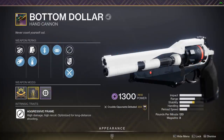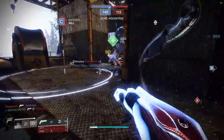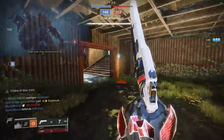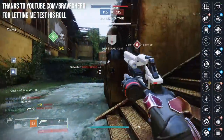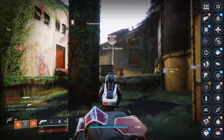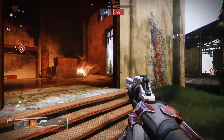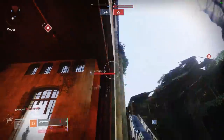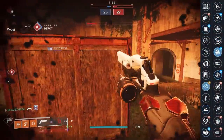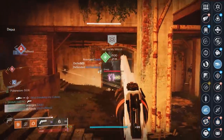Bottom Dollar is a new legendary 120rpm hand cannon in the energy slot brought to us in the Season of the Chosen — only available from the Gambit playlist. It comes with a massive 12 perk options in both of the last two columns. With a low drop chance, you need RNG in your corner to get that god roll. Fortunately, most Bottom Dollar perks are actually pretty good — you can get Slideshot Rampage, Rapid Hit Multi Kill Clip, Rangefinder Explosive Payload, and the rare combination of Slideshot and High Impact Reserves.